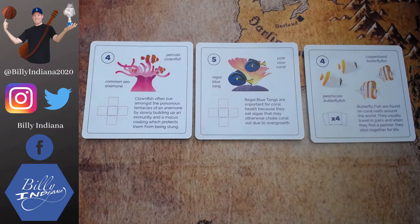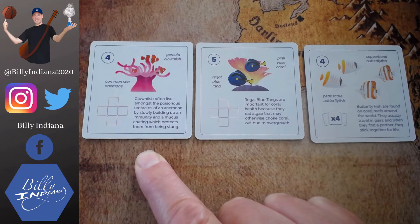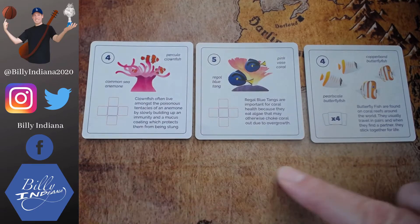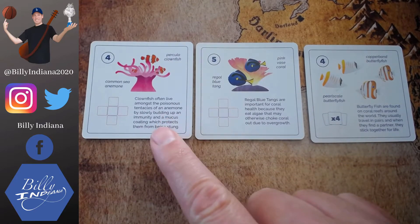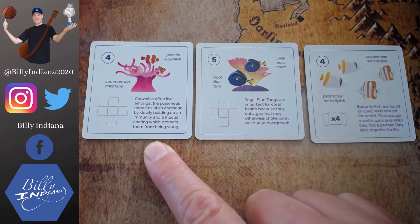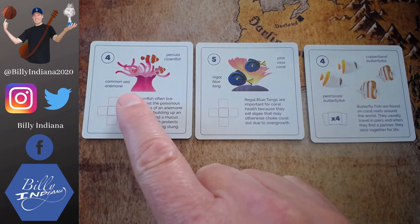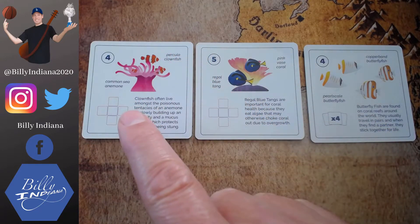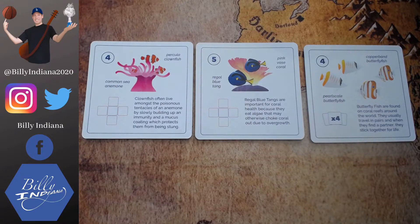These are the three bonus goals I'm trying to achieve — they're actually just the top card in a stack of five. If I'm able to achieve one, I put it in my collection and flip over the one underneath it. There are 15 total goals I could be trying to achieve. This first one involves clownfish living among the tentacles of an anemone — if I can place the percula clownfish orthogonally to a common sea anemone, I'll earn this bonus, which in multiplayer would be worth four points.